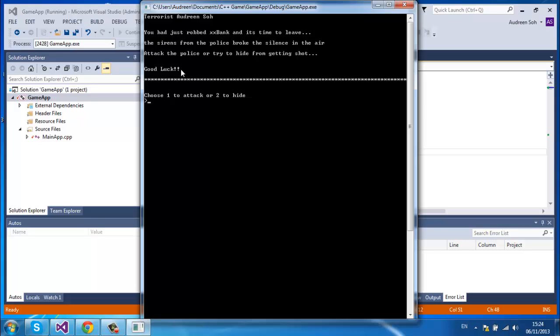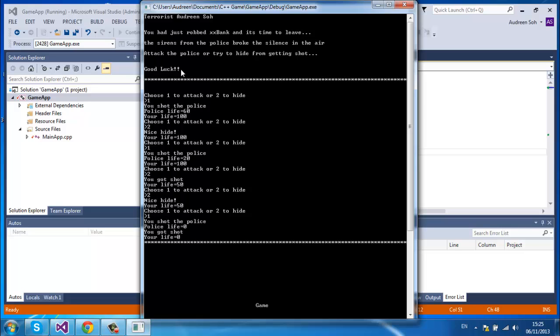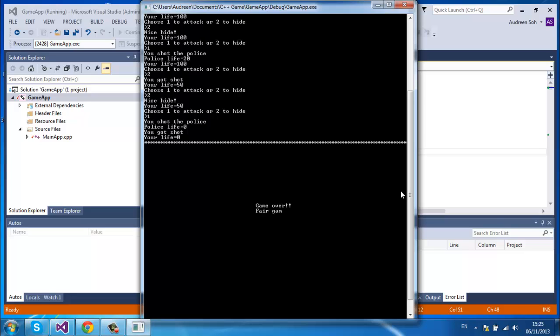Choose 1 to attack or 2 to hide. I'll select 1 — attack the police. I shot the police. Police life 60, my life 100. Again, choose 1 to attack or 2 to hide — I'll probably hide. Nice hide, my life is still 100. I shoot the police again so the police life is 20. I hide again. I got shot, taking 50 damage. I hide again — nice hide. I shot the police and then I got shot too. Game over — fair game. Usually it won't happen but it just happened to be a fair game.